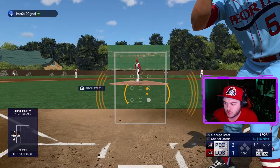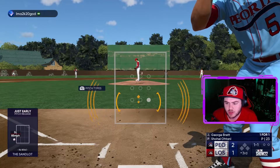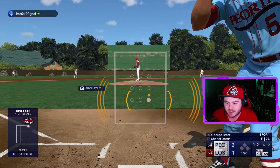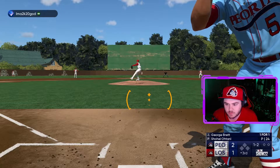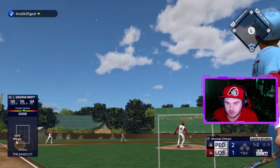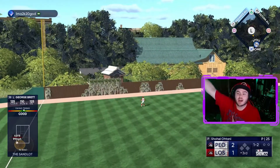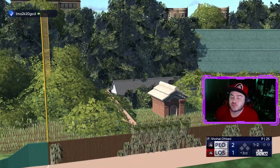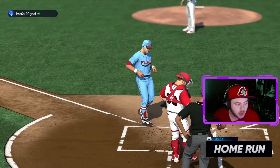Ball low — 1-1 on George Brett. I'm so bad at pulling the trigger on those, I can't get to him. George Brett is two for two with two bombs — he pulled one and hit one to the opposite field. Let's go George Brett!